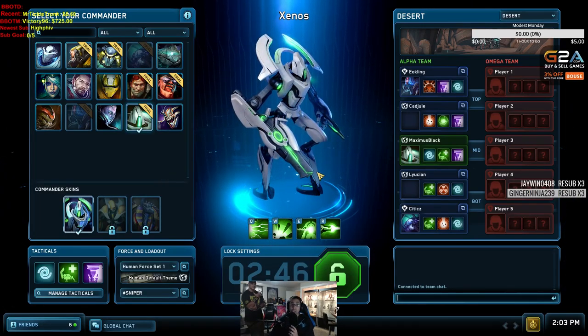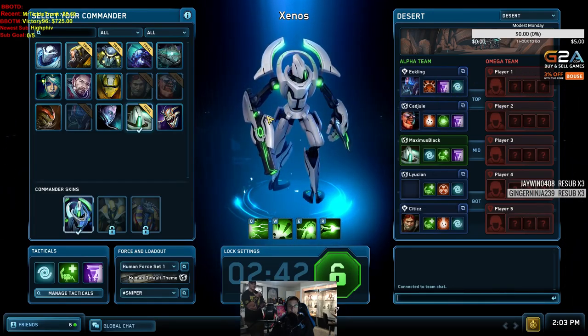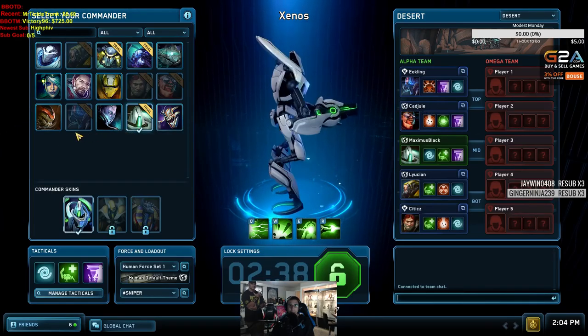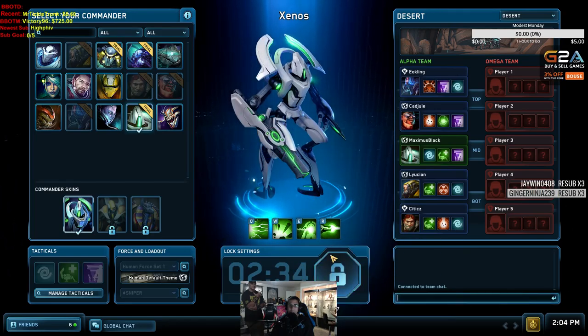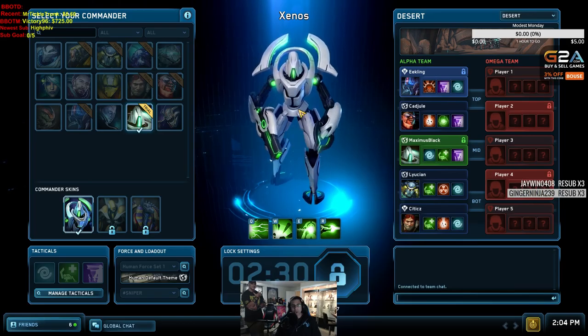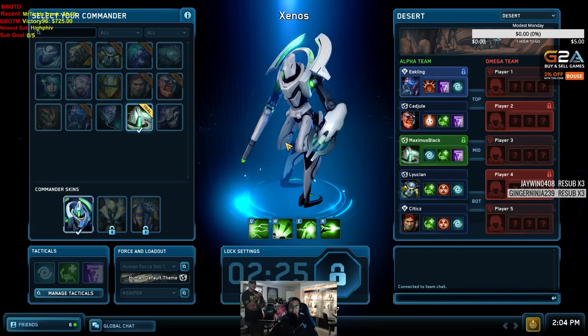All right, so in case you guys are just tuning in, we are playing Supernova, and I've been practicing with — I think it's pronounced Xenos — which is a ranged energy attack damage guy.